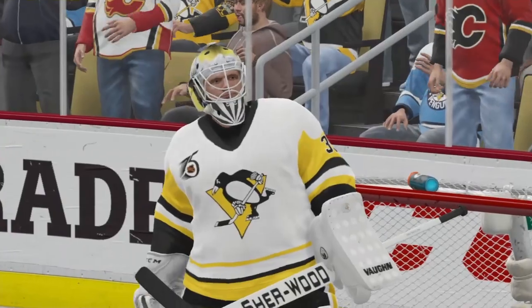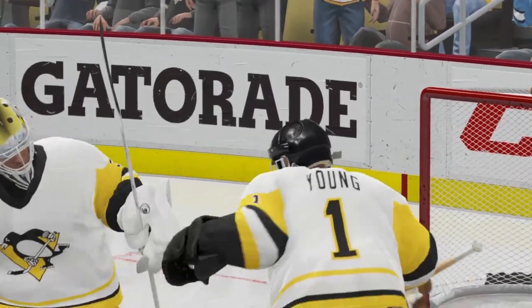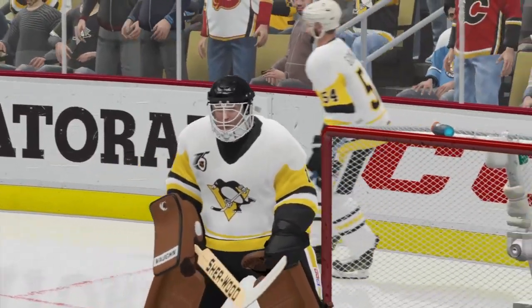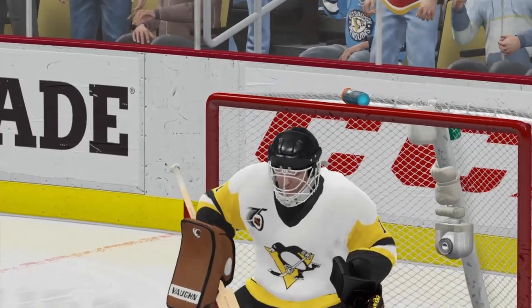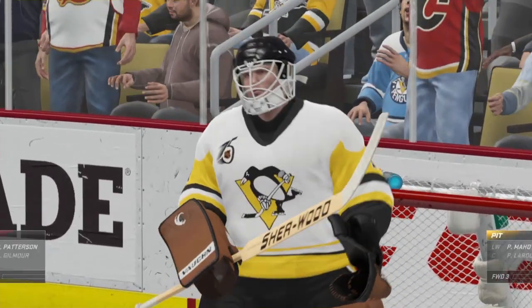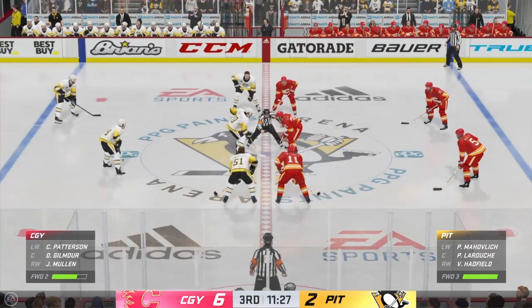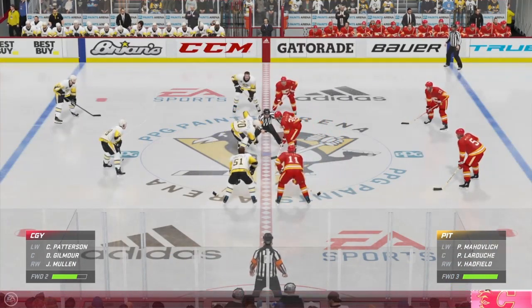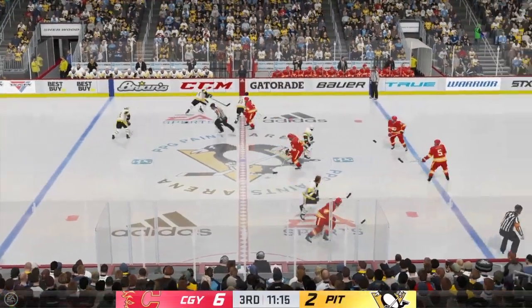The Penguins are going to swap goaltenders. He can't get over to the bench quick enough. Now he can get rid of that mask, throw on a ball cap, wrap a towel around his neck, and try to relax. This has been a rotten night for him. Calgary's all too aware there's no mercy rule in hockey — they continue to apply the pressure. They're laying a beating on these guys now. It may be time to lay back just a bit.